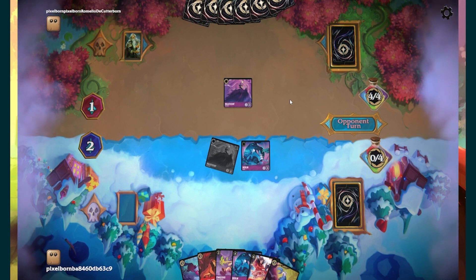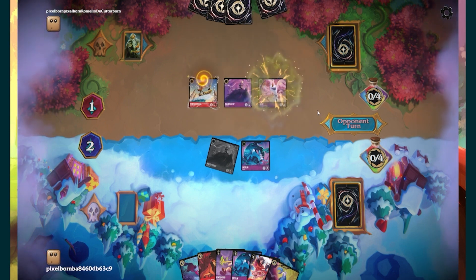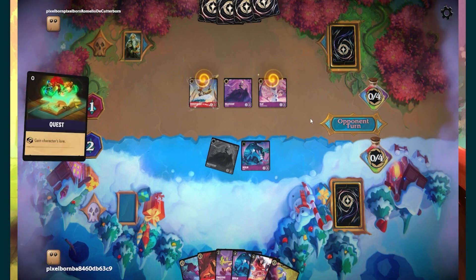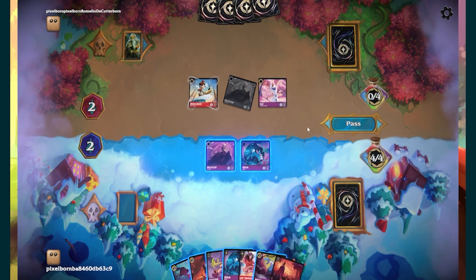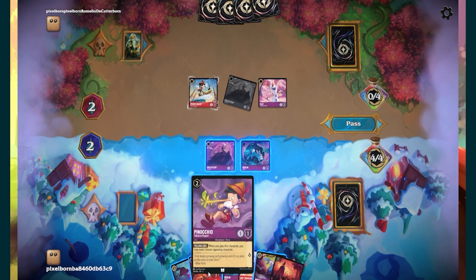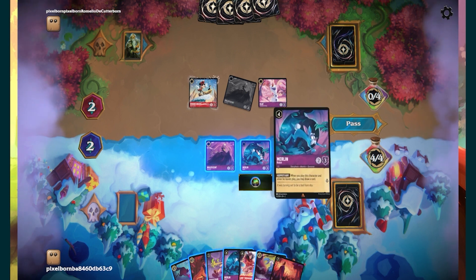Depending on what he plays, he goes up. He's playing the Evasive Mini — kind of didn't want to see that. I don't right now have a way to deal with an Evasive Mini Mouse. I mean, that's pretty good at this moment in time. What do we want to do? We still have our Teeth, but I need a way to damage this Mini and I don't have that right now.